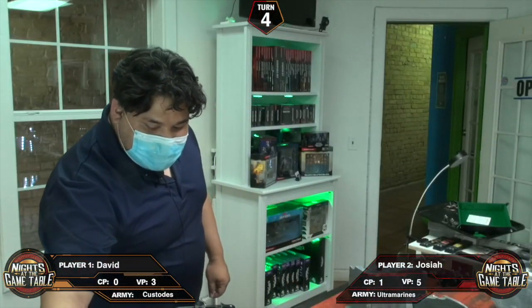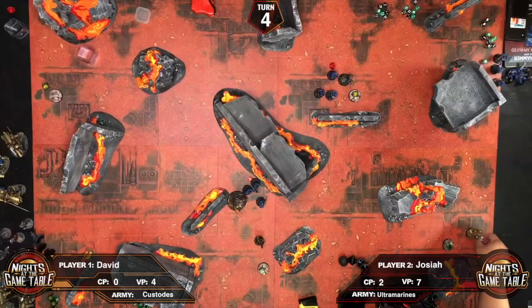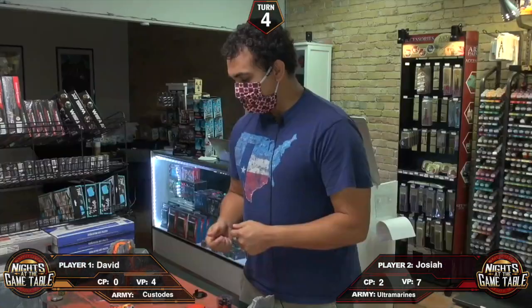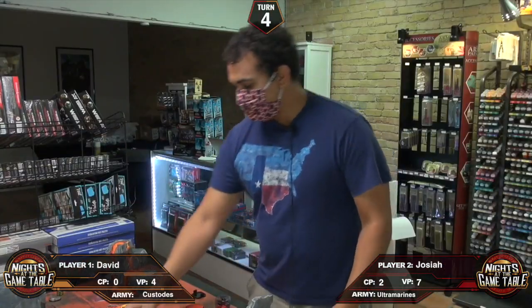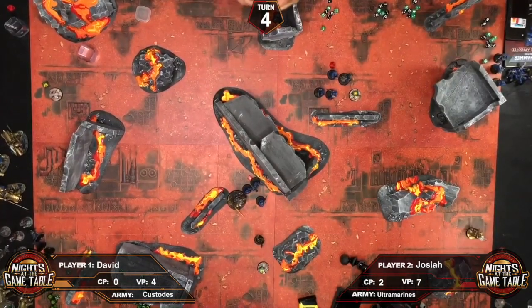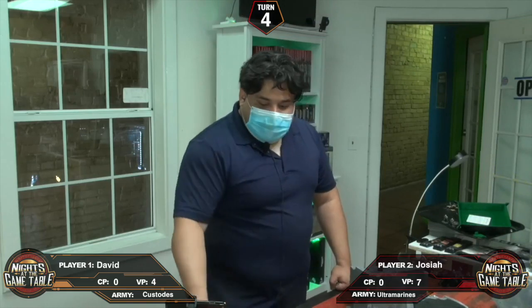Josiah scores two more points and David scores one more point. Josiah spends his last two command points to give the Hellblasters plus one to wound.